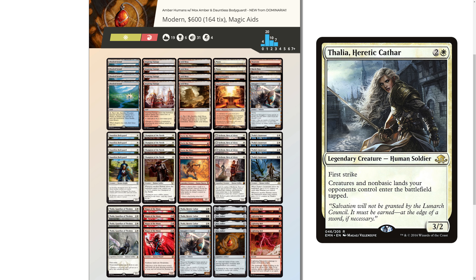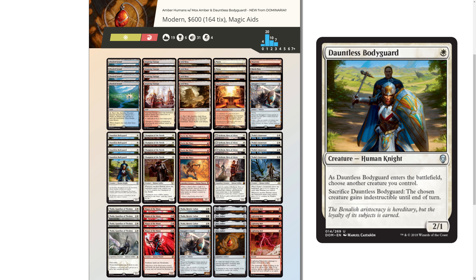I did say there's a second new card in the deck, and that is Dauntless Bodyguard. Dauntless Bodyguard is a 2-1 human that says when it enters the battlefield, choose another creature you control, and you can sacrifice Dauntless Bodyguard whenever to make that creature indestructible. Compared to Mox Amber it isn't as exciting, but a 2-1 for 1 isn't bad, and its ability is quite good if you pair it with something like Champion of the Parish or even Kithian.